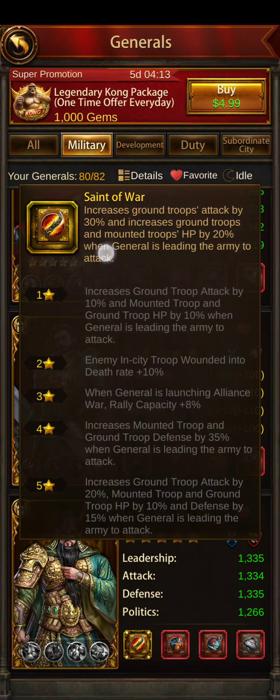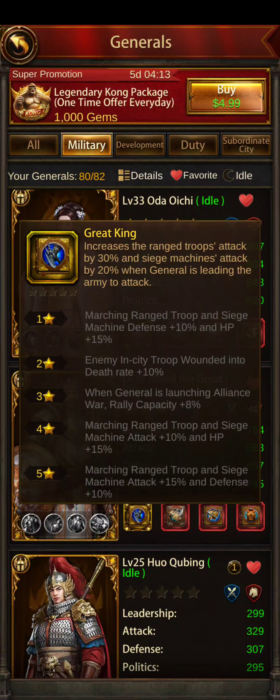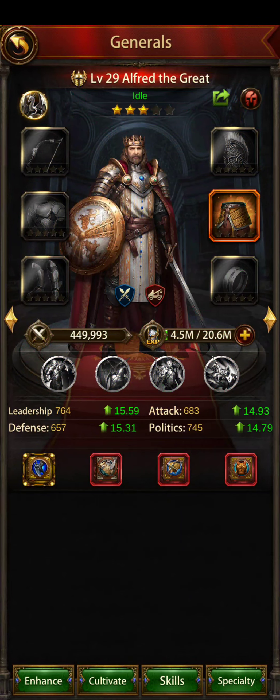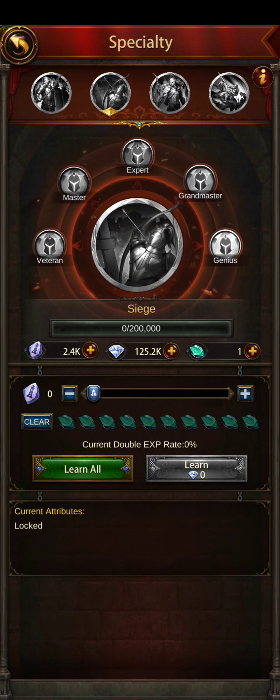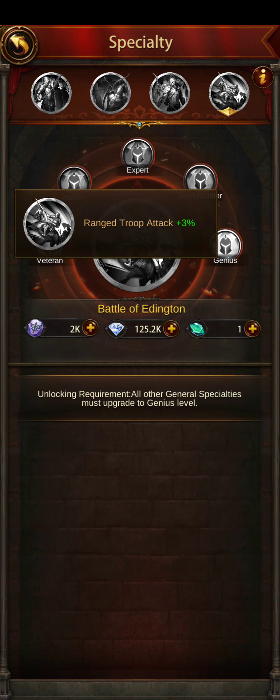Guan Yu is a ground troop general — increases ground troops and mounted troops HP. Oda is a defense general; he increases ranged troops attack and siege machine's attack. There are generals that have two different things on them — usually there's one better stat. In this case I think it's the ranged troops attack. What you gotta do is go to specs and see: okay, he gives ranged — this is ranged and siege — so this one would be mostly ranged but also does a lot for siege as well. The last one here, this is all going to be ranged.